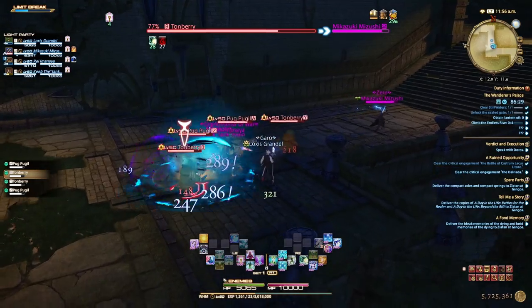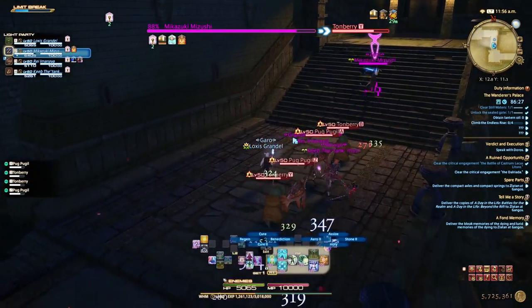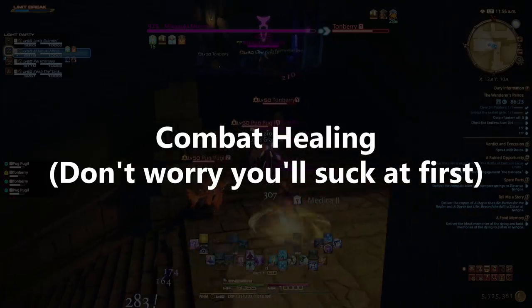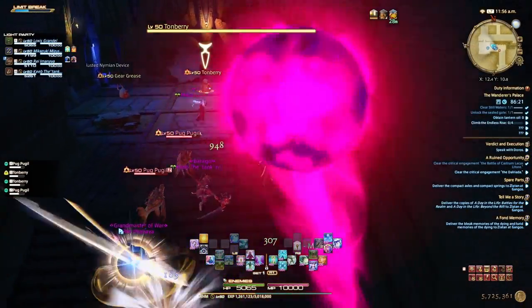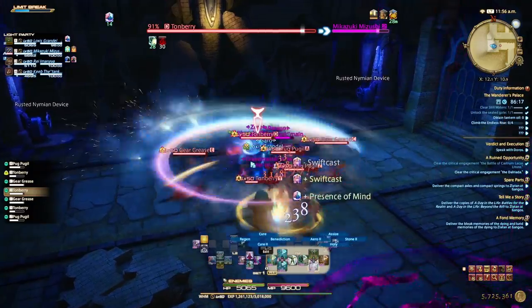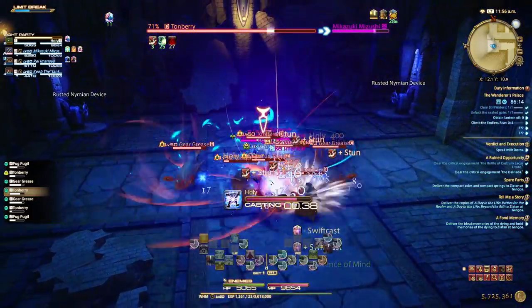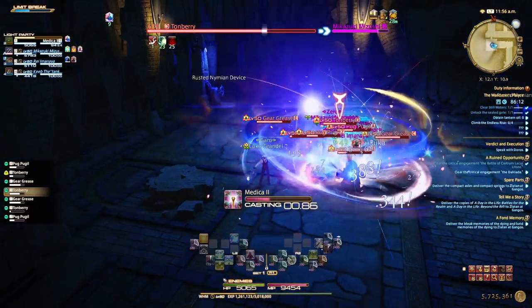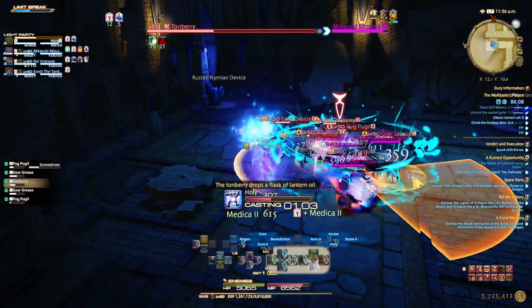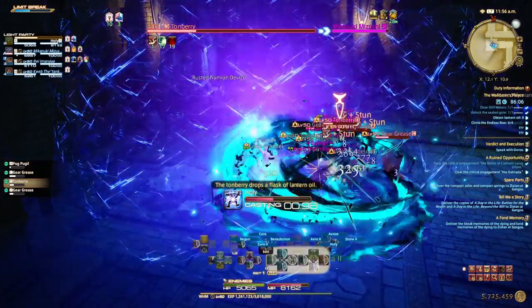Now let's talk about combat healing. You ever find yourself in the middle of a fight as a healer and everything seems to be on fire around you? Well, it's probably because you're not standing in the right place. Combat healing is one part game sense, one part placement — you can't cast spells if you're having to move out of targeting circles every two seconds.